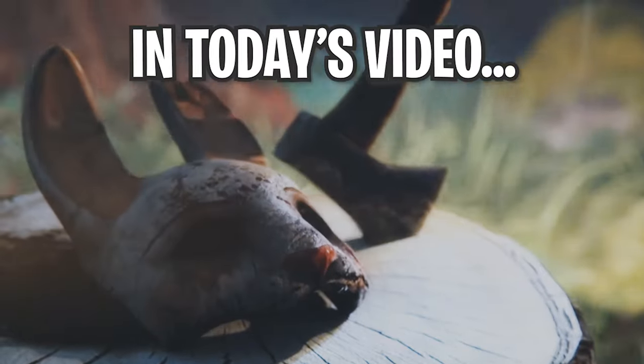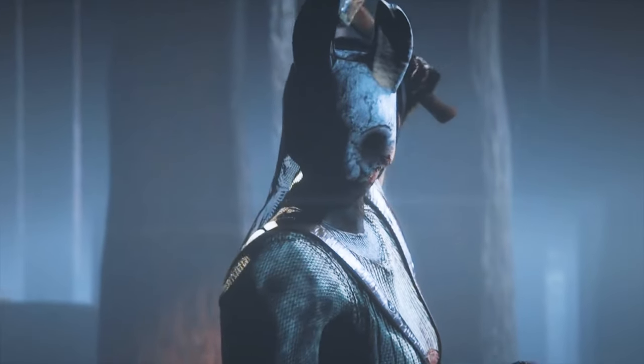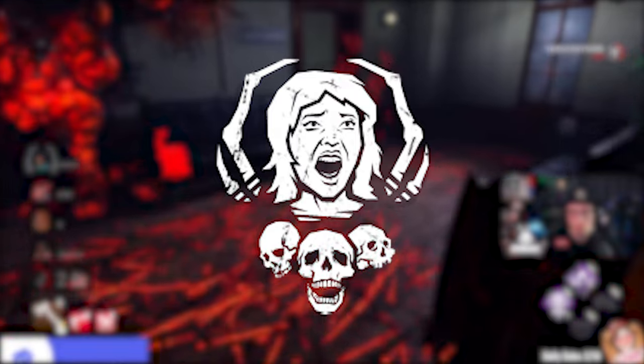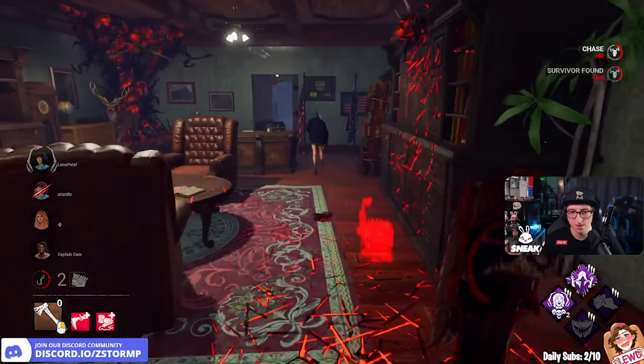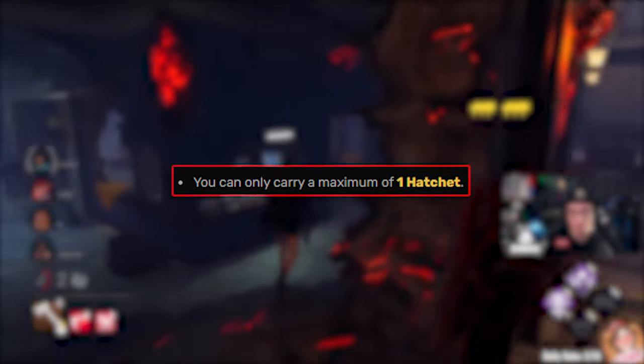What's up everyone, my name is Storm, and today's video we're going to be doing the backpack build again, but for Huntress this time. The build is Agitation, Iron Grasp, Magrit, and Save the Best for Last. The add-on we're going to be playing with is Iridescent Head — survivors hit by the hatchet will automatically go into the dying state, and you can only carry one hatchet.